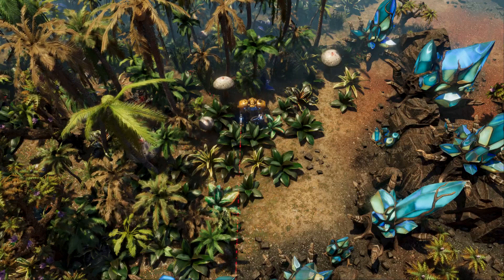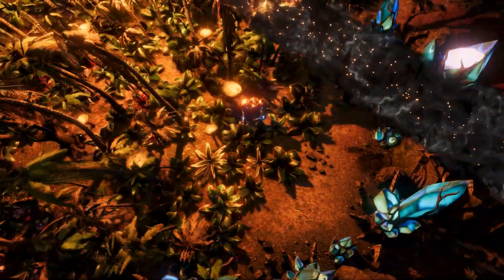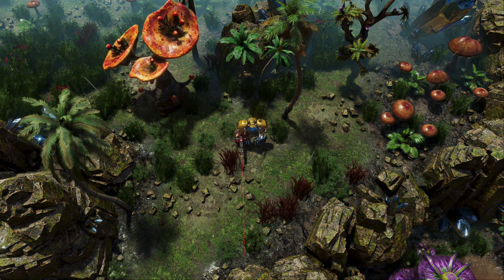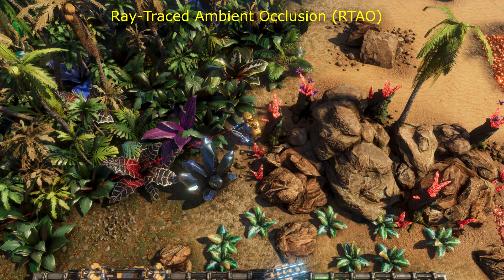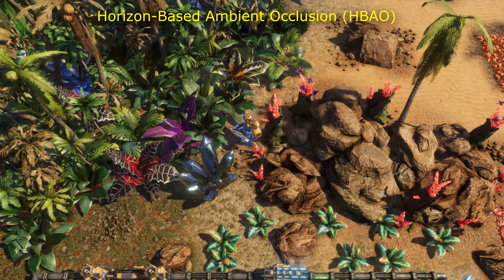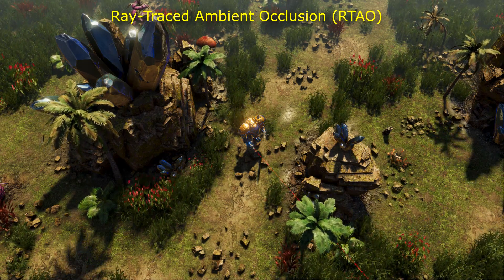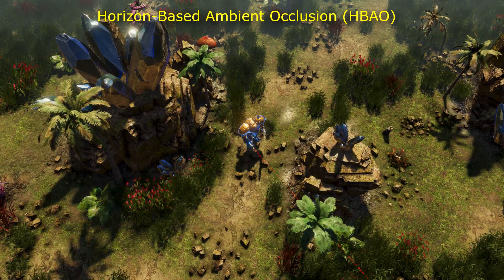You can observe them every time you jump out of a rift portal, when a stray comet passes over your head, and in many more slightly less obvious situations. Ray-traced soft shadows are accompanied by ray-traced ambient occlusion. Thanks to RTAO, we can simulate the behavior of diffused lighting on the scene, allowing us to give the Riftbreaker a more detailed look.